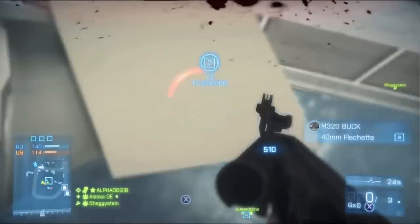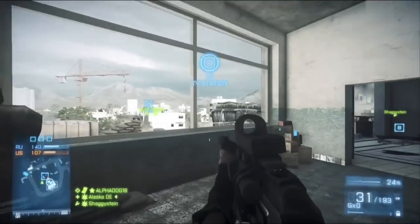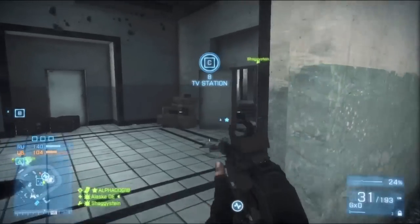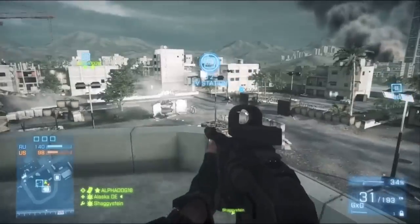So we have the AN-94 today. I have a suppressor on it because the gun already has, I believe, the highest recoil value off the first shot of any of the assault rifles — I think it's a .7 up. And I use the KH2002 most of the time, which has the lowest first shot recoil value.